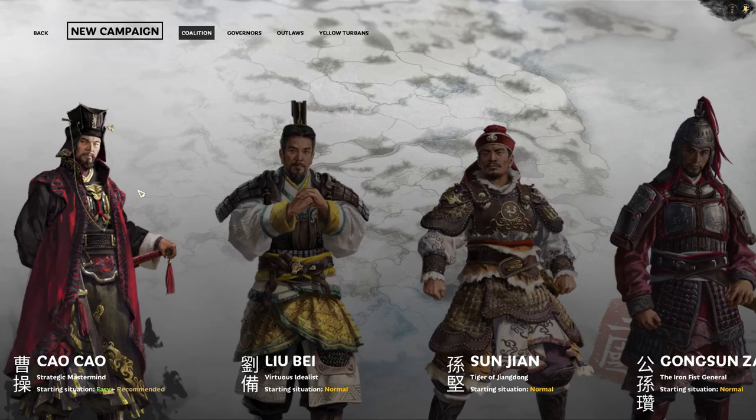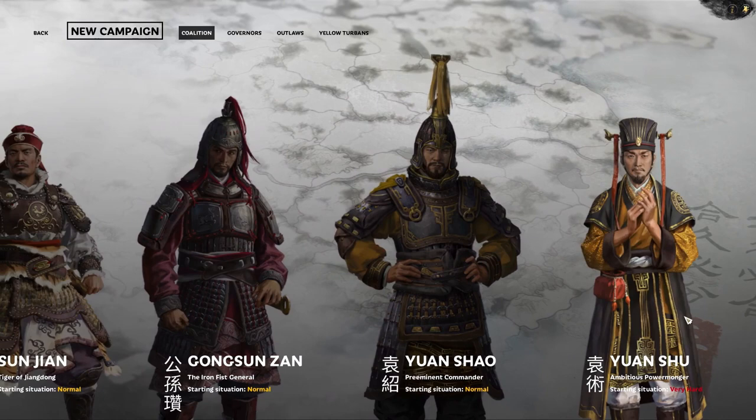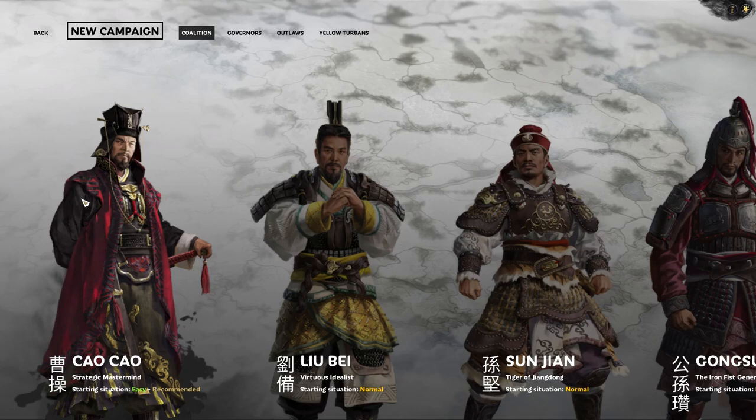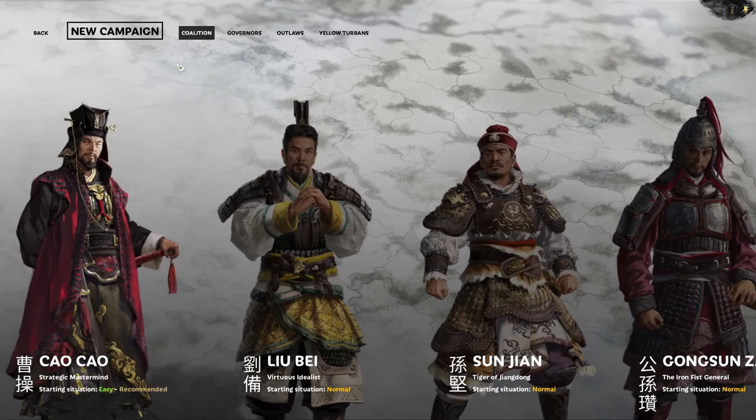So what do we have here — the coalition faction leaders: Cao Cao, Liu Bei, Sun Jian, Gong Sun Zan, Yuan Shao, and Yuan Shu. I'm not going to do somebody that's very hard. I also don't really want to do Cao Cao because I don't like the dude — in Romance of the Three Kingdoms he's always portrayed as the villain, and in real life he did some pretty horrible atrocities.